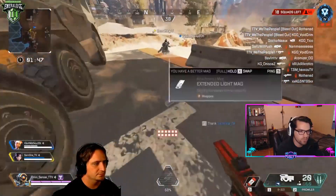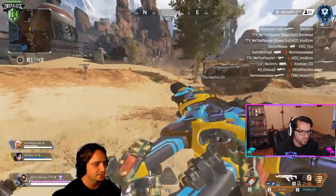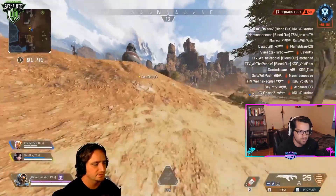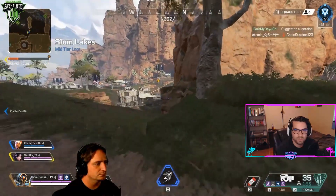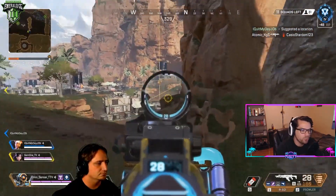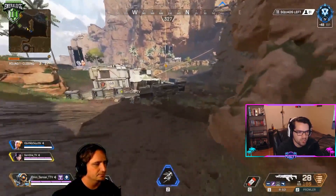You just dropped a Mozambique, so I can understand you don't have the best weapon setup and your teammates are probably in a similar situation. After clearing through Runoff and Pit, you guys find yourselves with two purple armors, a blue armor, attachments on your 301, and a little bit more comfortable situation.